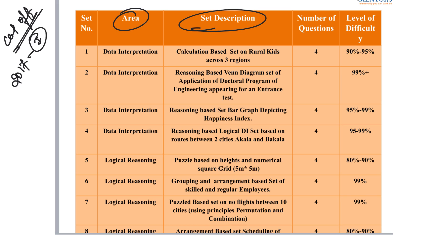The slide shows the set description — what set it was, the area which covers whether it was in DI or logical reasoning, the number of questions (obviously 4), and most importantly, the level of difficulty. For example, there is a reasoning-based set — a puzzle based on flights between 10 cities — where you had to use permutation and combination. In 2017 Slot 1, this LR set required the PnC concept.